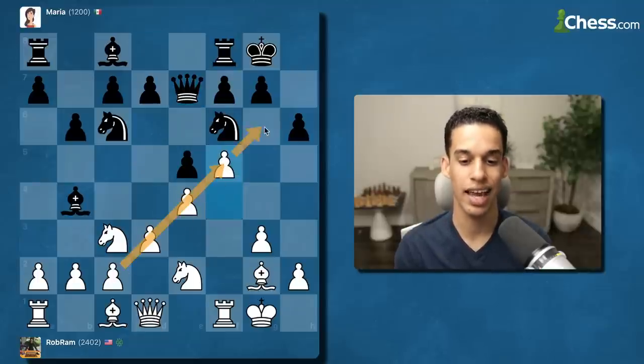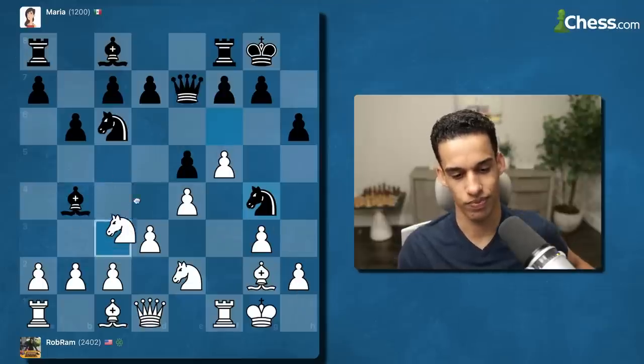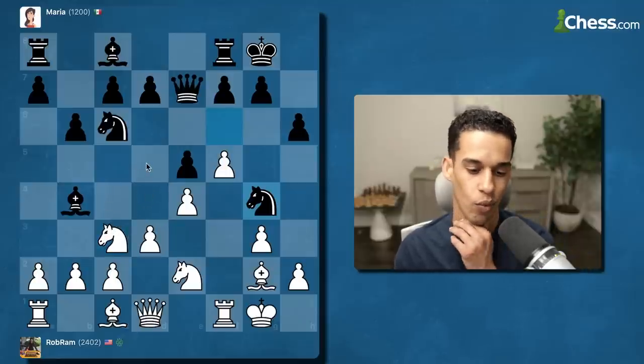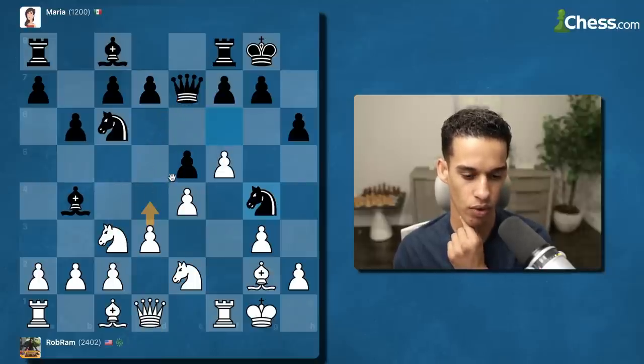Look at this pawn chain — how nice, gaining space on the kingside. Now h3 — I've got to be careful with these checks. This move has to be right. But they have queen c5. Knight d5, queen c5. If I play d4, pawn takes...